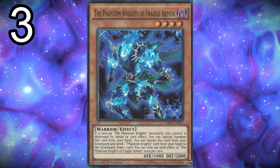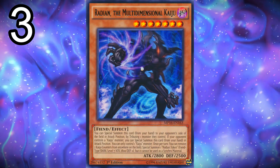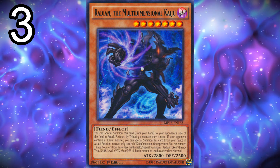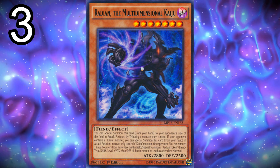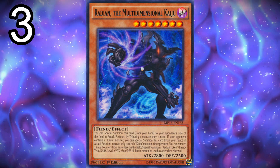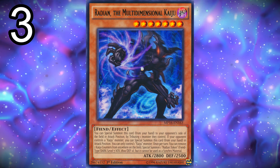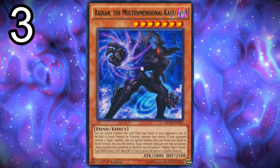Next, three copies of Radian, the Multidimensional Kaiju. Radian is really good because Gouki are absolutely the most annoying deck, and with all the link monsters like Borrelload, Borrel Sword, and Saryuja Skull Dread, it's really good to just launch this guy on the field. We play three copies because of Allure of Darkness and because all the monsters are dark. There's also a nice combo where you place Radian on one of your opponent's weaker monsters, then Dark Requiem can reduce his attack to zero and gain 2800, getting rid of the opponent's monster and making Requiem stronger.